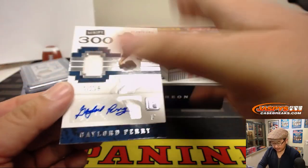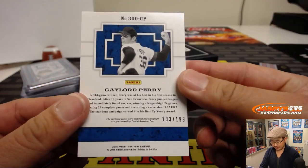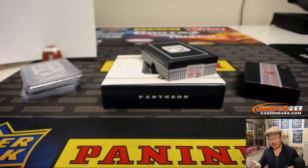And last but not least, jersey and autograph — Gaylord Perry, 300 Wins. 133 out of 199. Number three, Thomas Farrell.